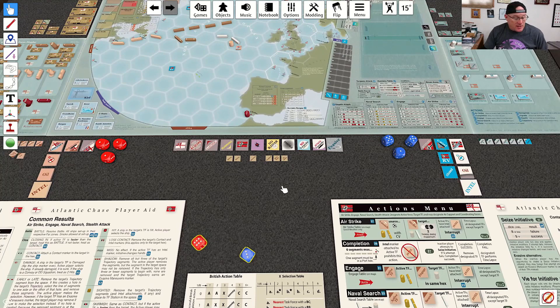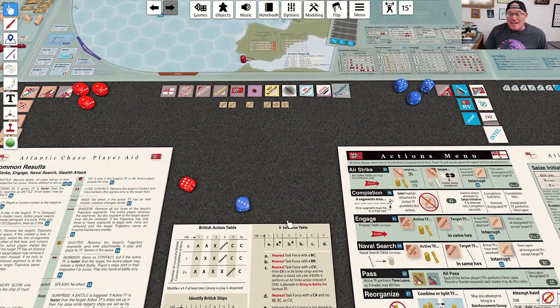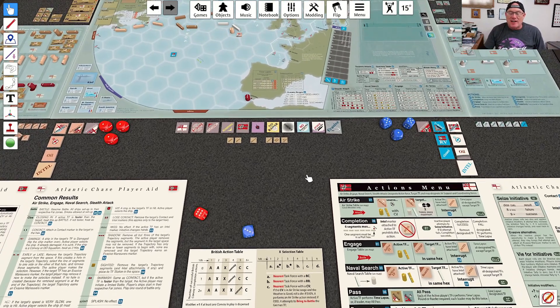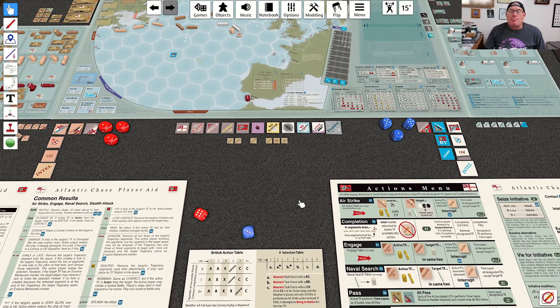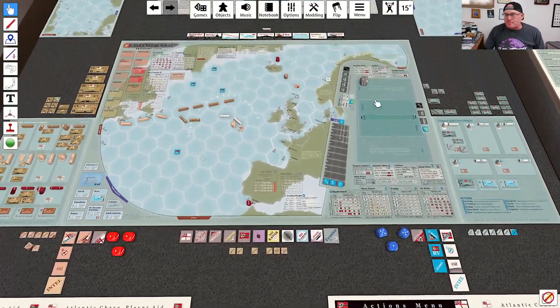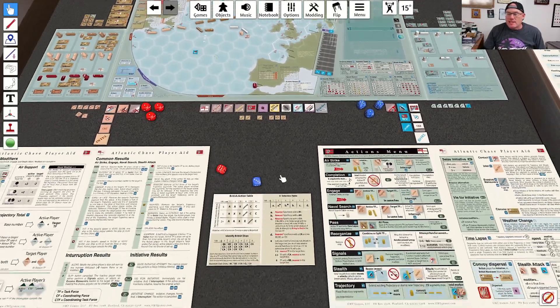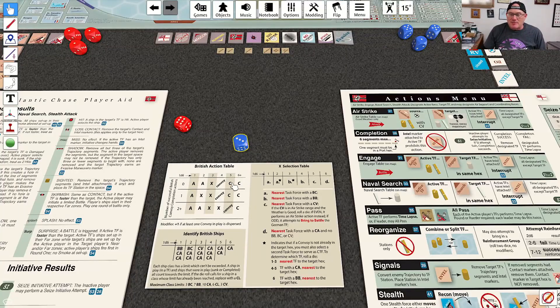Having done the naval search we go to seize initiative, but the British seize it from me. Rolling for weather — it stays the same. As I mentioned in my last video, this game can play very differently depending on how things go; things went spectacularly well last time. We roll for the British action and get a C result, meaning the shortest trajectory task force with a convoy is going to attempt to complete.